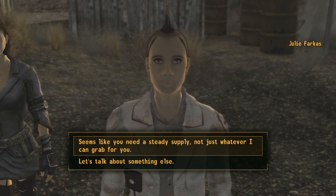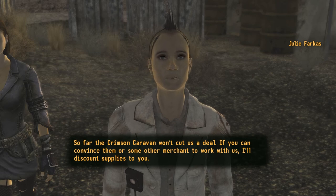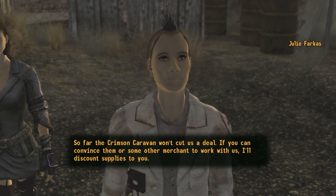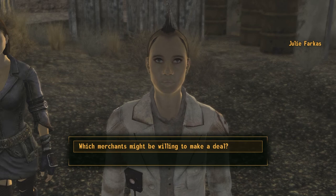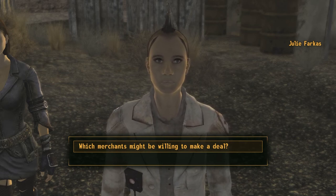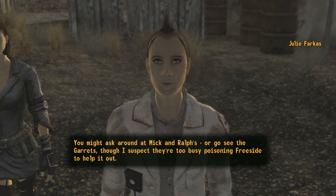Seems like you need a pretty steady supply - not just whatever I can grab for you. Is there something I can do to help you out? 'So far the Crimson Caravan won't cut us a deal. If you can convince them or some other merchant to work with us, I'll discount supplies to you.' Actually that sounds like a pretty good idea. Which merchants might be willing to make a deal like this? 'You might ask around at Mick and Ralph's or go see the Garretts, though I suspect they're too busy poisoning Freeside to help it out.'